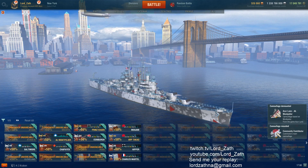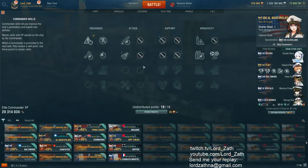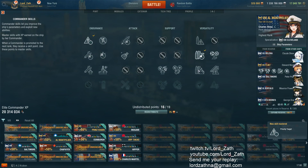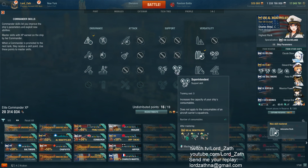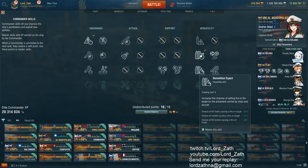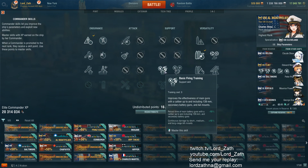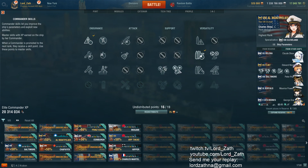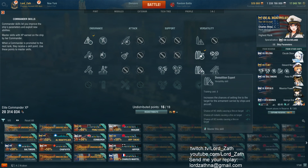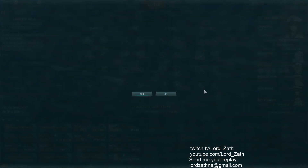Before I get into battle, let's take a look at what I can do for my captain build. This is my Cleveland captain and it's going to be my Cleveland captain for random battles. We see so many carriers — I almost want to go for BFT and do a silly max anti-air build. Demolition Expert I think is still going to be useful, and of course IFHE is going to be useful too. Let's do that — baking in some extra penetration.